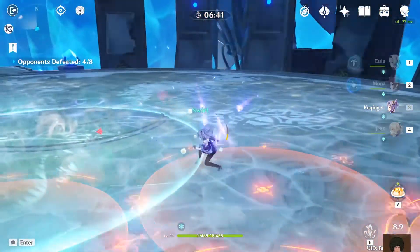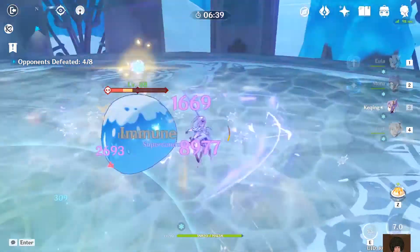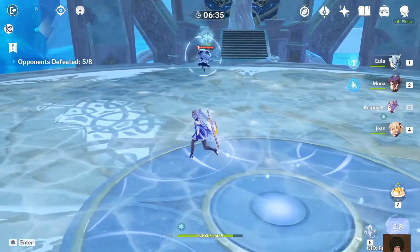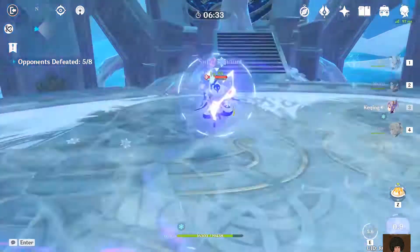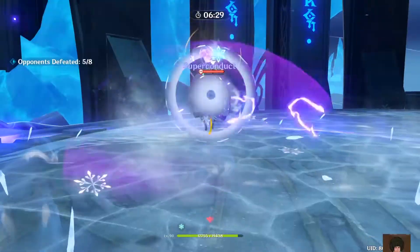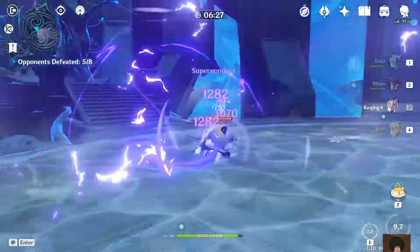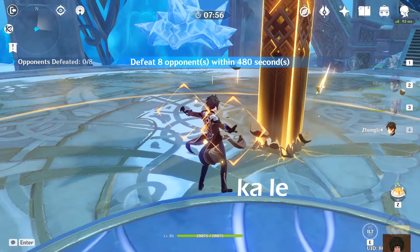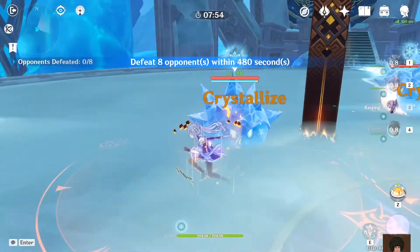For example, if you're using 2-piece Thundering Fury and 2-piece Noblesse Oblige, you're losing out when you're not doing burst — that's why some people choose to use 2-piece Gladiator instead of 2-piece Noblesse Oblige.